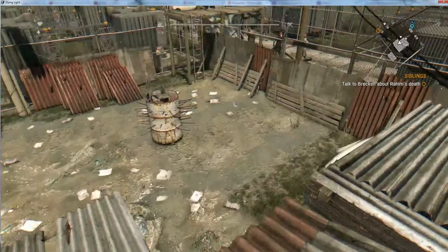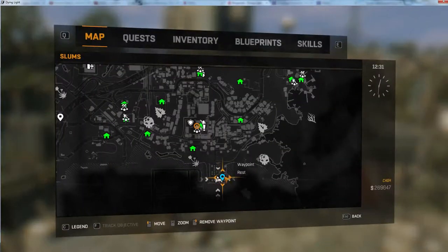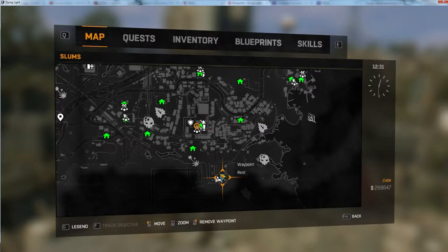I'm going to start here at my safe house in the electrical plant. If you haven't progressed far enough to get that, you can go to Spike's safe zone, or at the tower — it's a short jog south. Here it is on the map, and this waypoint right next to us is the blueprint.